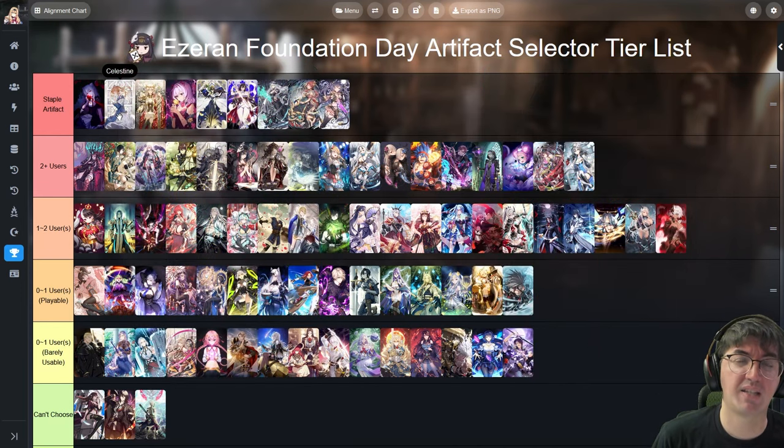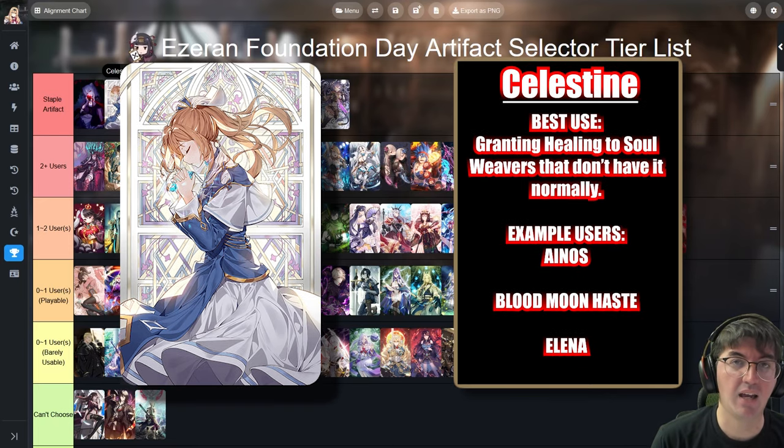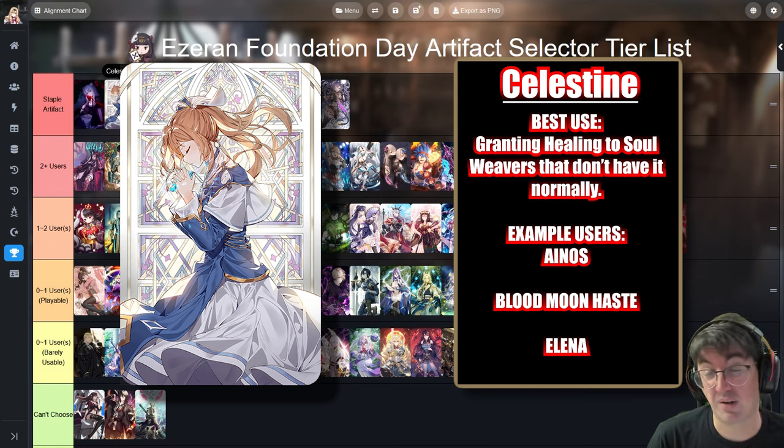A similar story with our next artifact, Celestine. This is a Soul Weaver artifact that changes the Soul Weaver's basic attack into a healing skill. In recent years a lot of Soul Weavers don't actually provide innate healing — they're more just general supports. So in scenarios where you need a specific support like Inos, a free-to-play character with no innate healing, slapping Celestine on her gives innate healing and allows you to clear very difficult PvE content like Abyss or Labyrinth. It's also super impactful on top PvP characters like Blood Moon Haste.